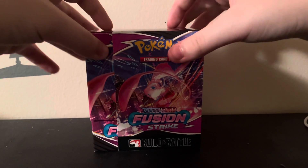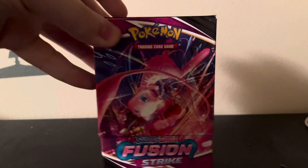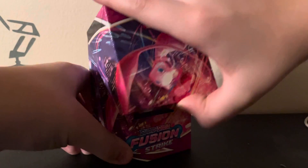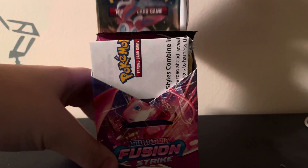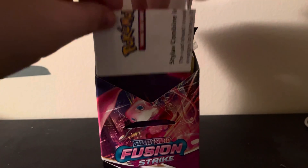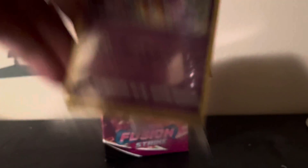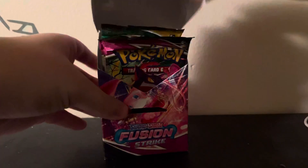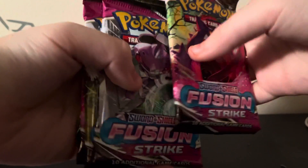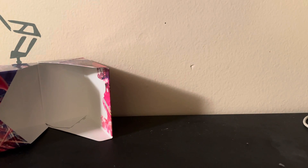Today we are opening a Fusion Strike build and battle box, because why not? And I totally, definitely didn't sneak the Evolving Skies pack in there, so that's definitely a bonus pack. And Deoxys — this is like one of my favorite holos from Fusion Strike. I love that. I might keep that sealed. That's a good holo. Alright, let's see these packs. We've got four Fusion Strike and an Evolving Skies that I didn't sneak in there. Don't tell anyone.